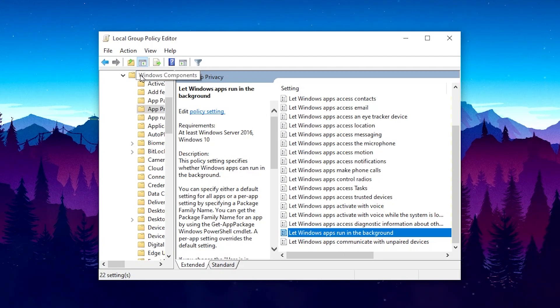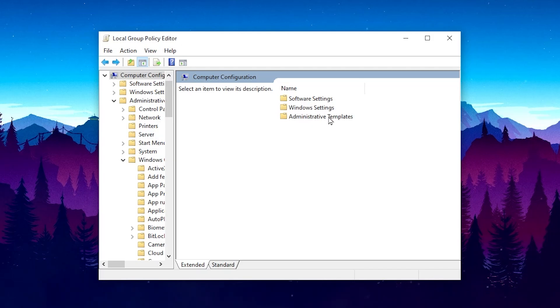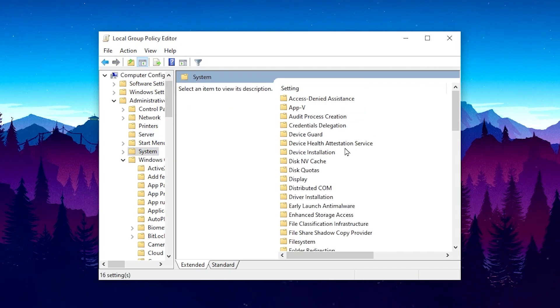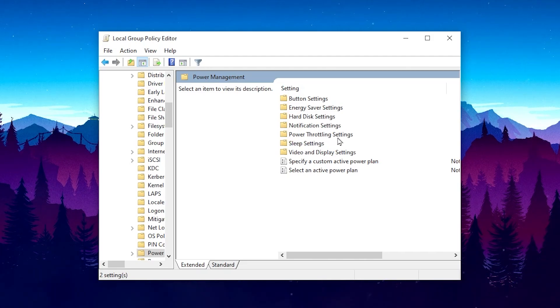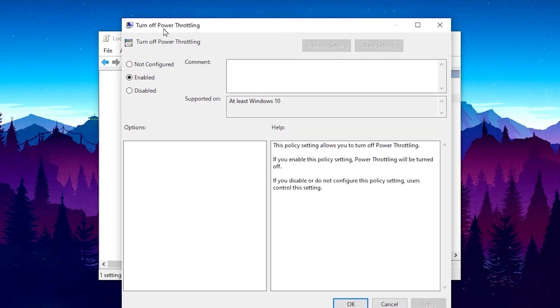Now we are going to disable power throttling. Go back to Administrative Templates, open the System folder, scroll down to find the Power Management folder, open it, then open Power Throttling Settings. Double-tap the setting, enable it to turn off power throttling on Windows, hit Apply and OK.